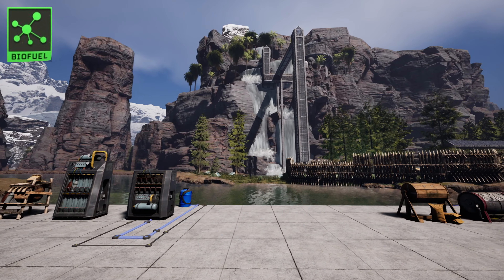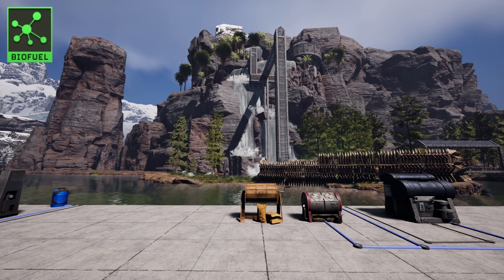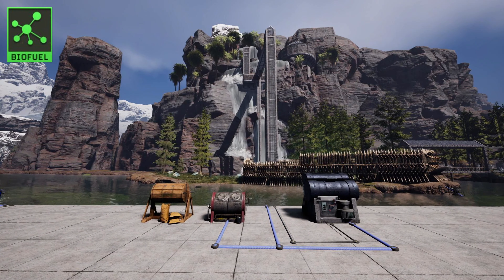Biofuel, on the other hand, is unlocked in Tier 3. It powers a wide range of machines and devices, from stoves and drills to radars and water pumps. To produce biofuel, you'll need to use a biofuel composter and combine various biological materials like spoiled meat, plants, and tree sap. The efficiency and variety of your biofuel production will improve as you progress through the tiers.